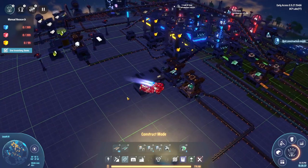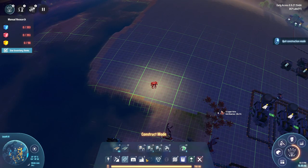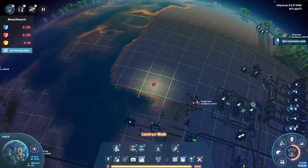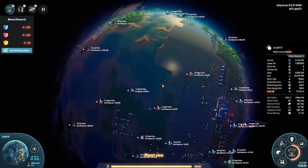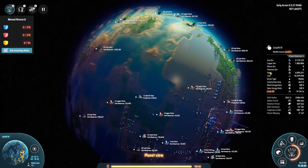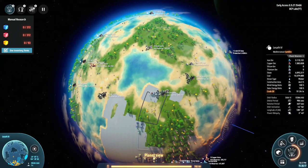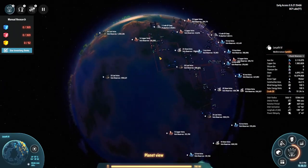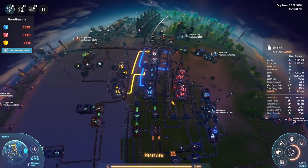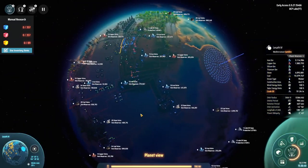That should be our conveyor bus line. Now let's go over here and start making up our sulfuric acid. I need water, refined oil, and stone. Where is the nearest stone deposit? There's oil over there. Some of these veins are already starting to deplete - I actually lost one iron vein in here somewhere, there was an iron vein that got depleted. Let me find some stone and I'll be right back.